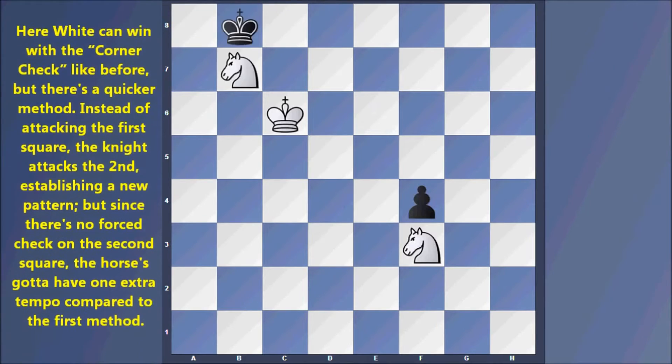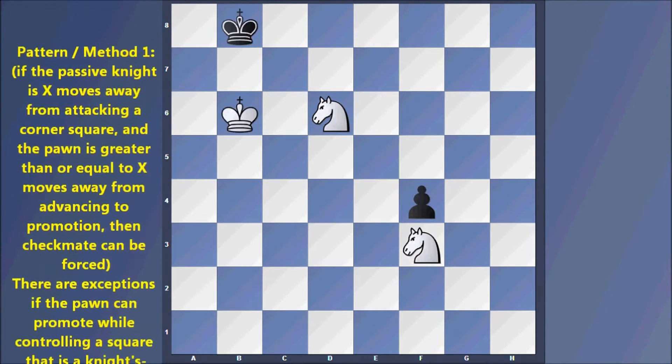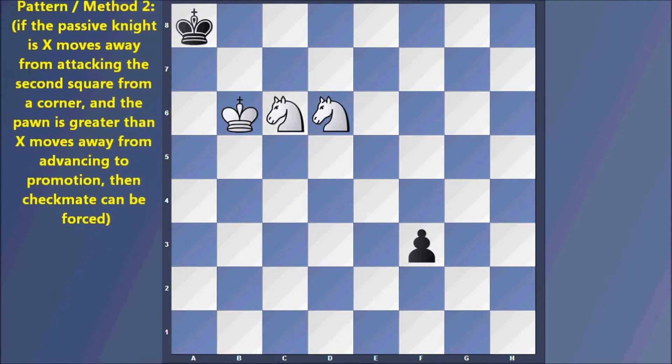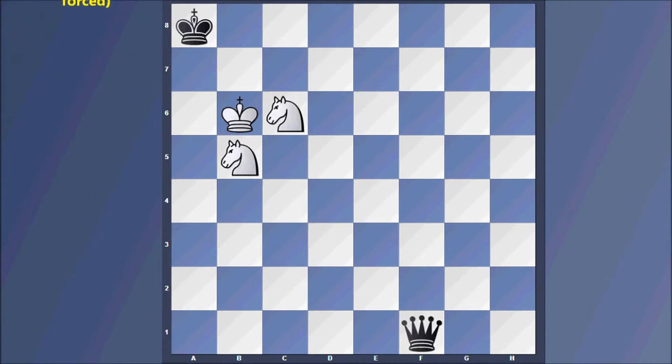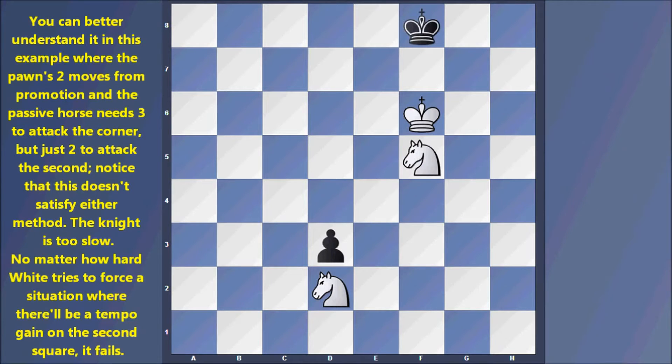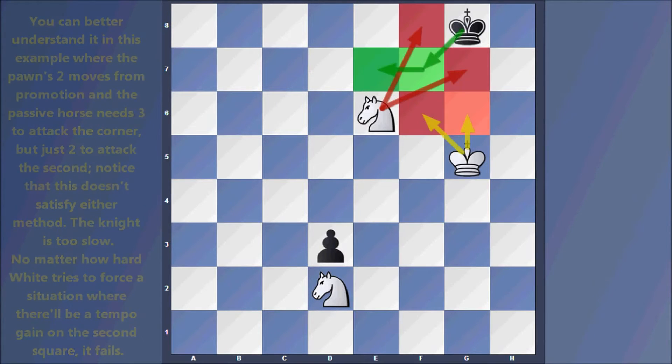Here White can win with the corner check like before, but there's a quicker method. Instead of attacking the first square, the knight attacks the second square, establishing a new pattern. Since there's no forced check on the second square, the knight needs one extra tempo compared to the first method. In this example the pawn is two moves from promotion and the passive force needs three moves to attack the corner but just two to attack the second square. Notice that this doesn't satisfy either method — the knight is too slow no matter how White tries to force a tempo gain on the second square.